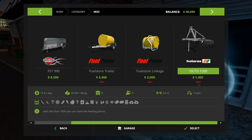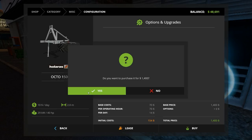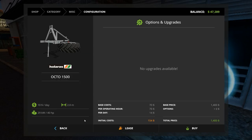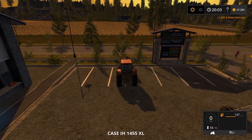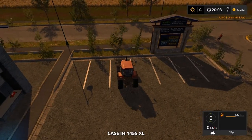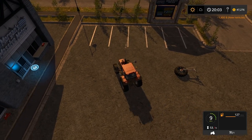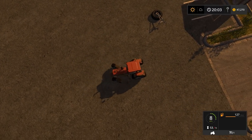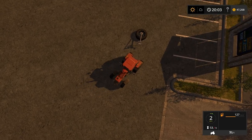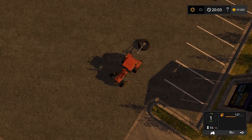What am I here for? This guy — the Holaris Octo 1500, $1,400. Let's select, no colors, buy. Let's go play with this one while we're waiting for the harvester to finish off and the plow to finish off. I only have a choice of a rear PTO on this one. So let's spin this guy around. Something like that, there we go.